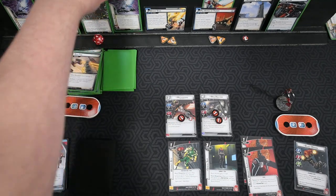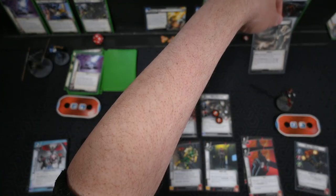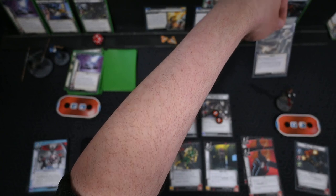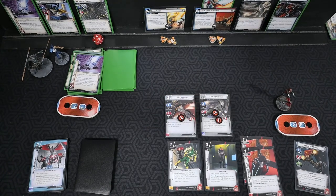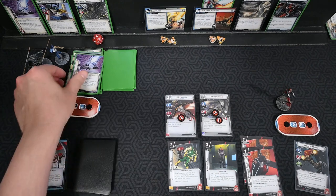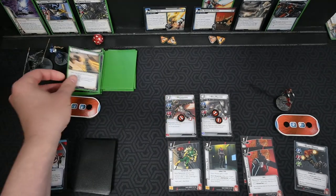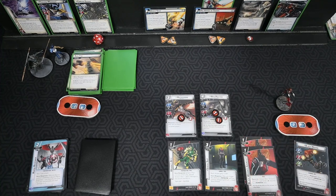Nine damage total to the Avengers Tower in one turn — absolutely gross. When Mockingbird came back in via Rapid Response, we stun Proxima. That's turn nine for them. We use the Gauntlets to put out Rapid Response again. War Machine and Black Widow need to do some thwarting to keep things under control.